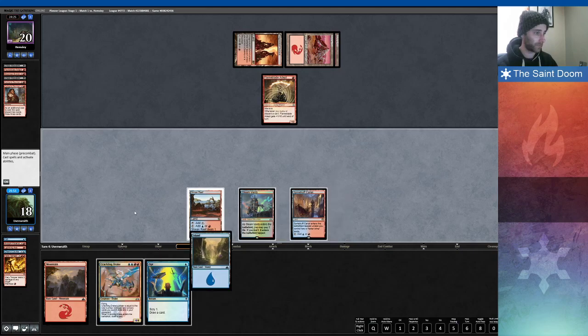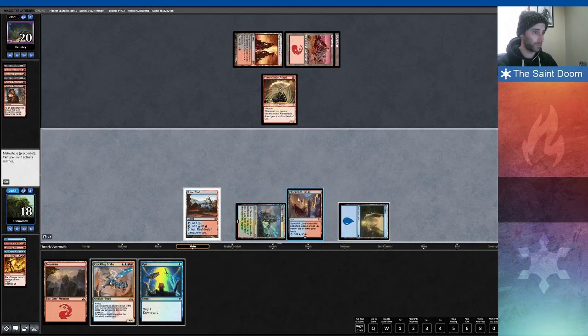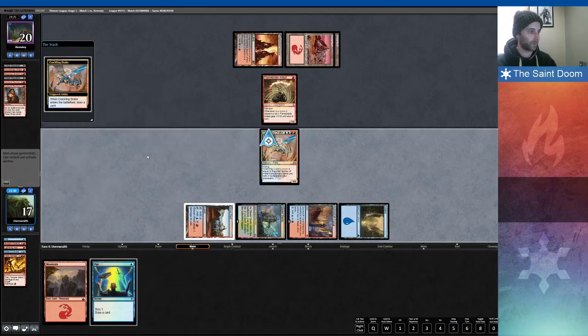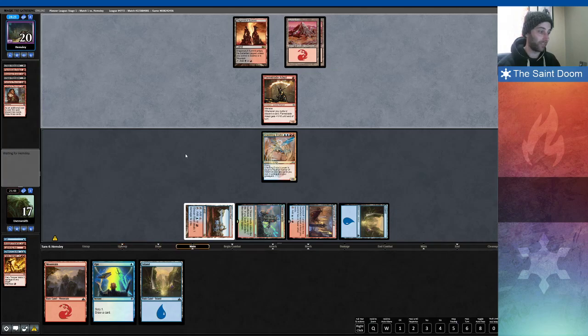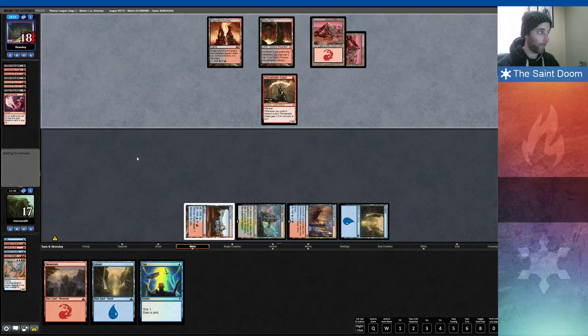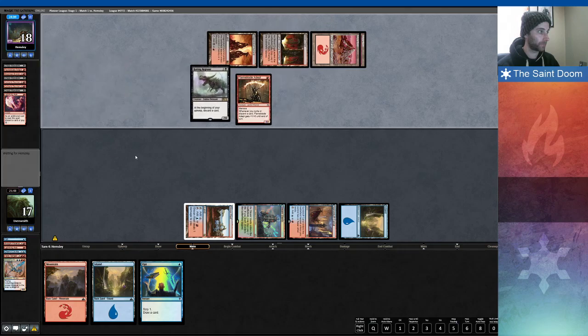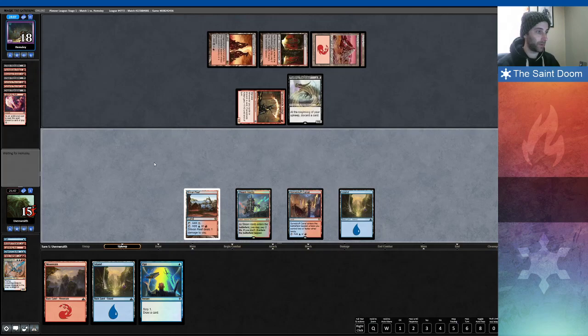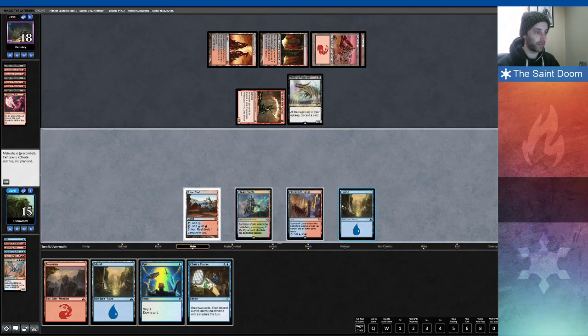I've got all my colors — blue, blue, red, red. Let's play this big boy. I'm flooding out a little bit here. That stinks. My opponent's deck looks like a ton of fun. Let's start off with the Opt.